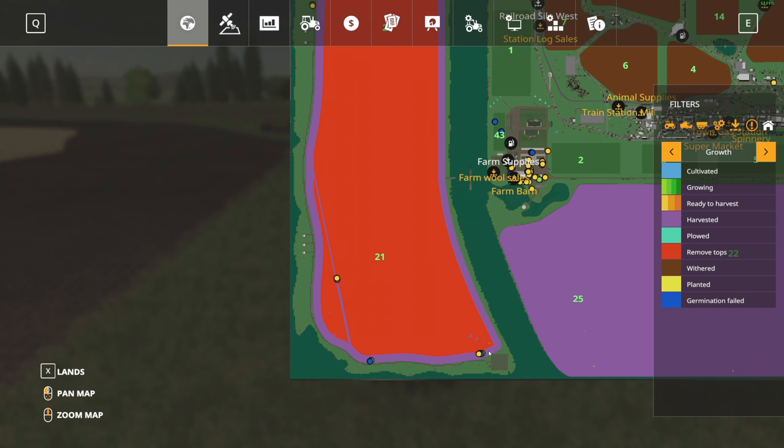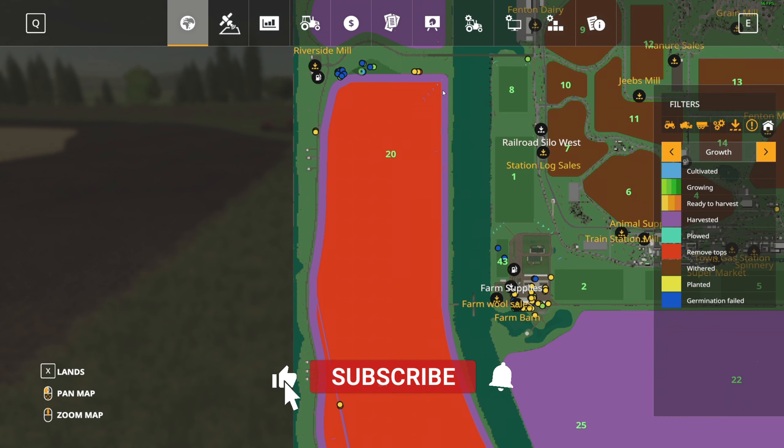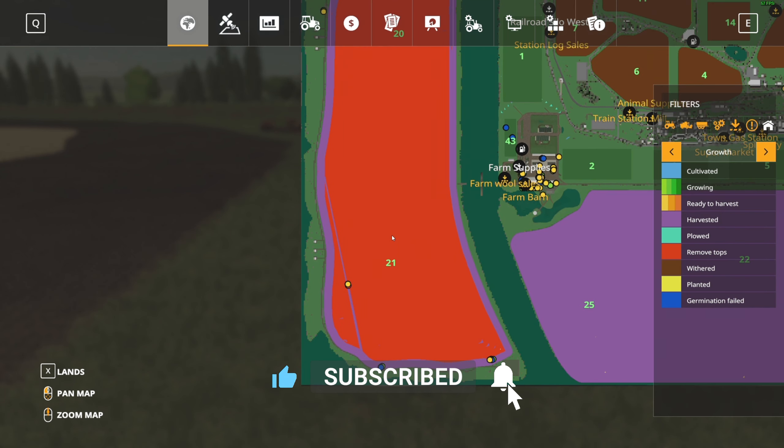That's actually about seven and a half outside rounds because I think they're supposed to go down this side here and didn't, because I stopped them up here. Then like a pass and a half on the inside of the field, and that's all I got done.